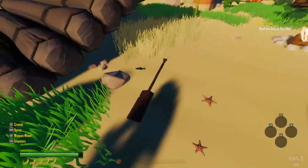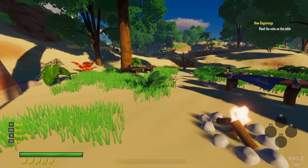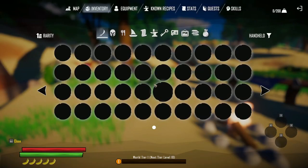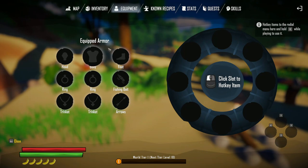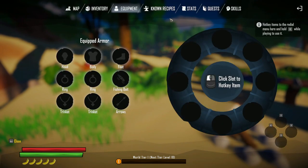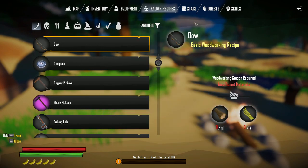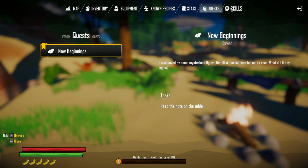Alright, let's see what we have to do here. Can I pick this paddle up? Let's go to our inventory. We have inventory, equipment which shows our equipped armor — click slot to hotkey item. We don't have anything right now. Known recipes — this is everything we could craft. Stats. Our quest. We have skills that we level up.